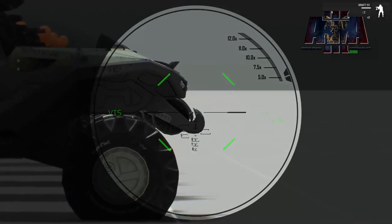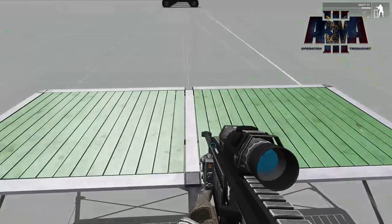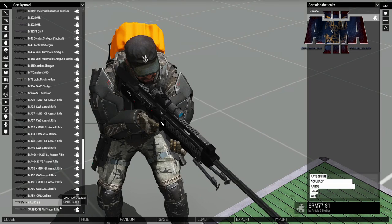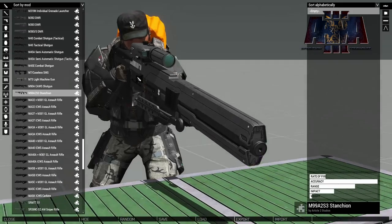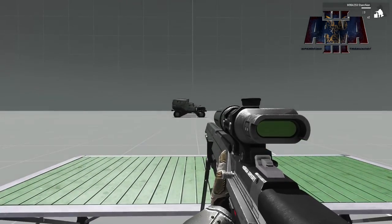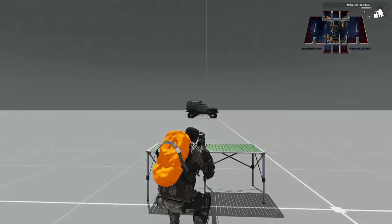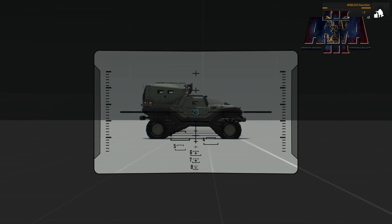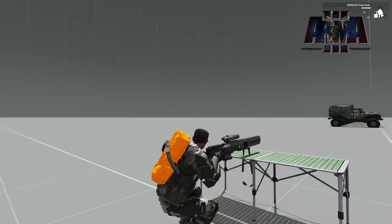It has a very high fire rate. It doesn't do a huge amount against vehicles - it's a 50 cal round but not huge against vehicles. Now the M99 also had some fixes - it's no longer in a constant firing state. We can go ahead and take its built-in bipod, which sticks way through this table and looks kind of hilarious, but it works.